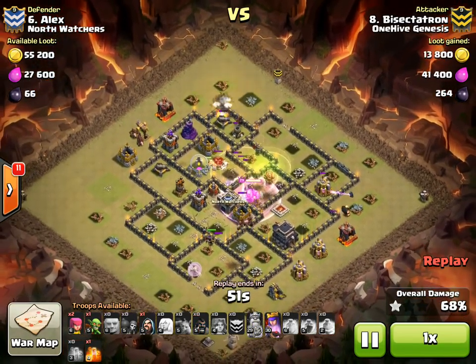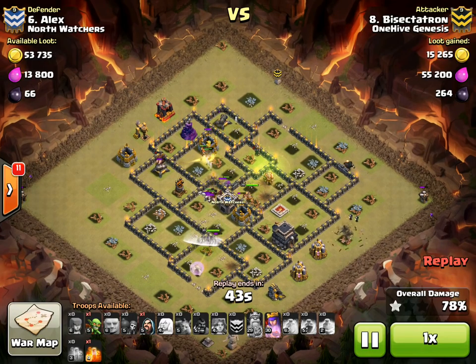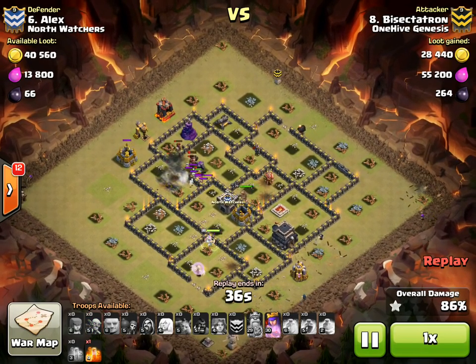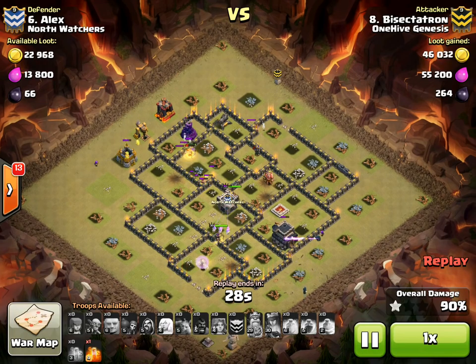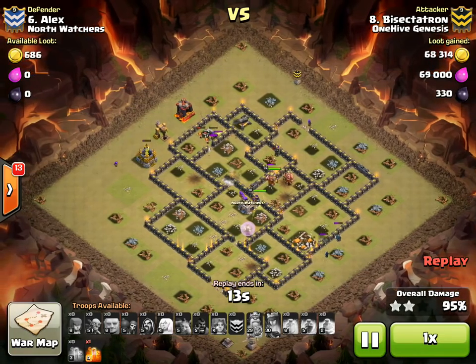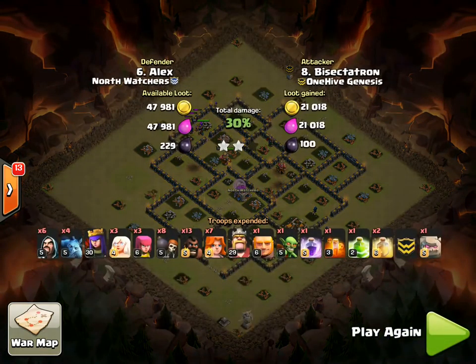These teslas are doing nothing against my queen — she's just taking them out one at a time, couldn't have worked out better. Pop the king's ability, sprinkling in the hogs. The point defenses for the most part started shooting at valks and the giant bomb takes out some hogs, plus wizard tower splash damage finishes them off. But at this point it's nice to have a big kill squad — both heroes at full health, and they're just going to power through. The queen takes down that last wall, everything gets in there, and that's the three-star. Hope you guys enjoyed the live attack — more coverage of this war coming soon, stay tuned and thanks for watching!